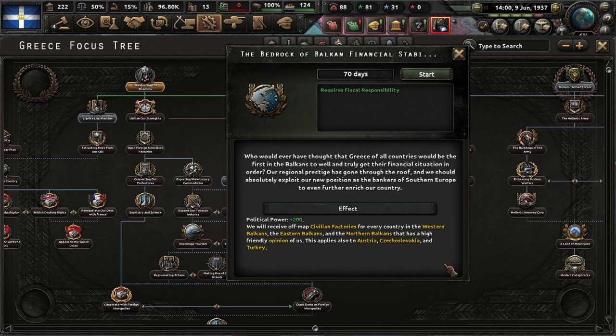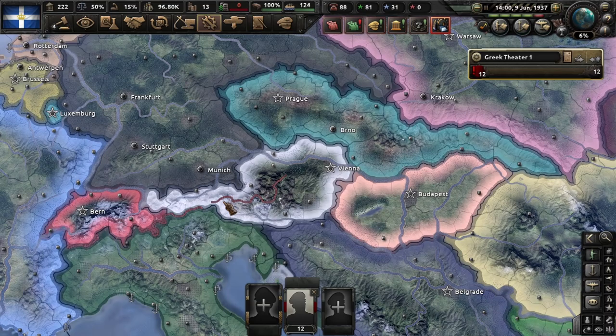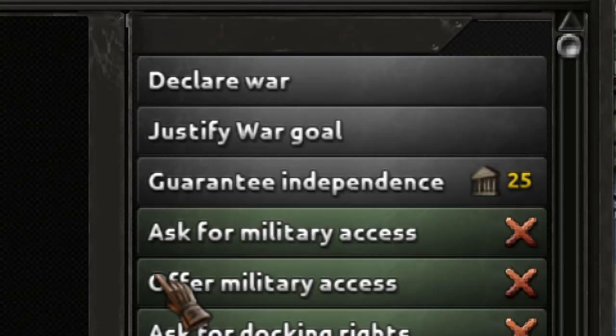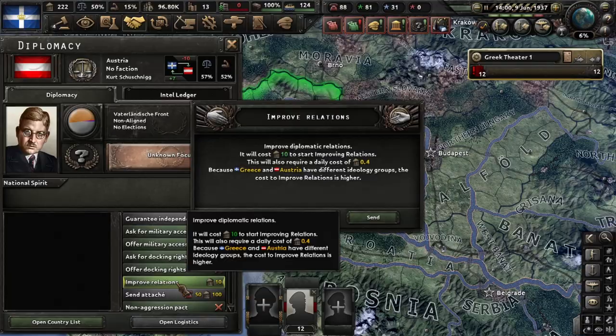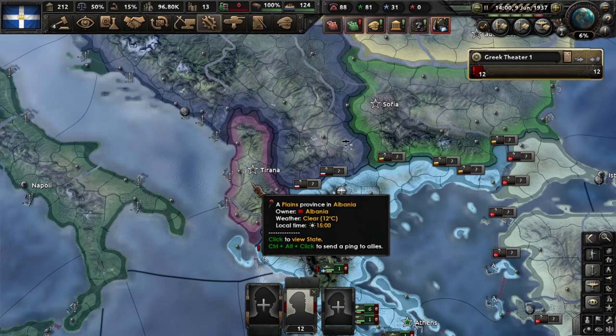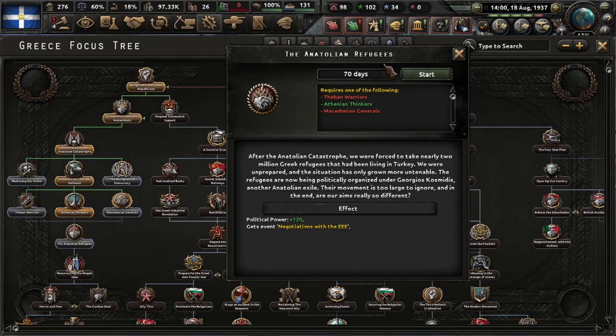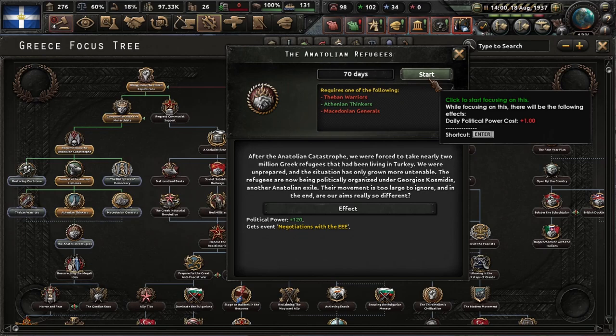I'm going to read this for you: political power plus 200. We will receive off-map civilian factories for every country in the Western Balkans, the Eastern Balkans, and the Northern Balkans that has a high friendly opinion of us. This applies also to Austria, Czechoslovakia, and Turkey. We must improve relations with all these countries early, because Czechoslovakia and Austria are going to be annexed soon. Go one by one and choose improve relations. Also don't forget Albania — it's a puppet of Italy but you should do it with them also, they are going to be one factory. In total you are going to receive 12 off-map civilian factories. If you declare war on them later, it doesn't matter — you still keep those 12 factories. Check that you get the 12 off-map factories; if you don't, repeat because you missed some country.